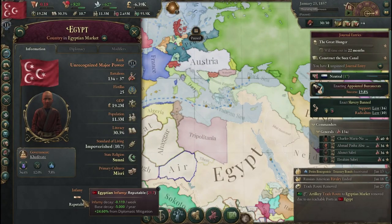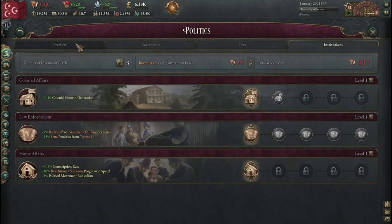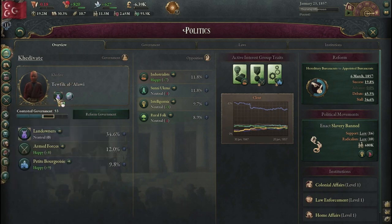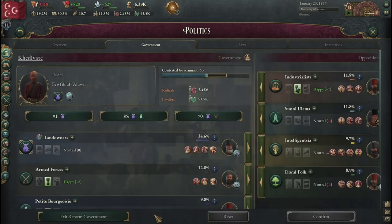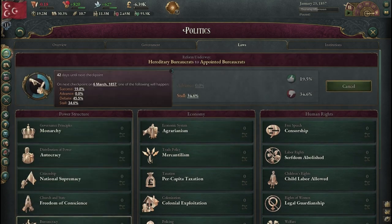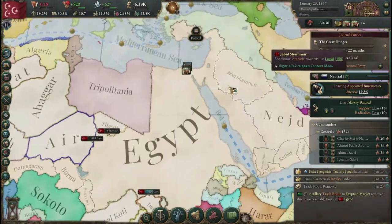Let's see where we're at with our infamy — it's not bad. We do have a young ruler right now. Our Sultan Muhammad did pass away, and now we have the landowners as his favored people. Looking at government reform options, we could go for a couple of different options, but I think what we have is working. We are currently attempting to switch to appointed bureaucrats, which will give us a little bit better taxation.